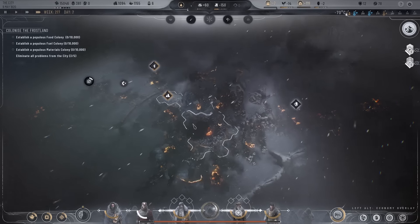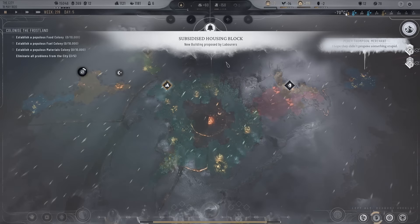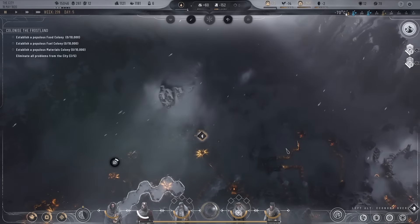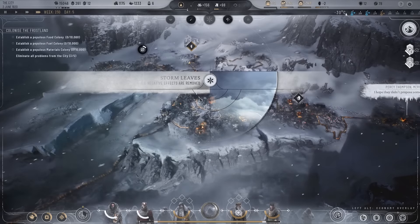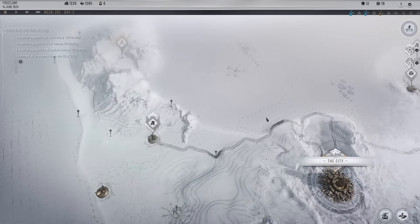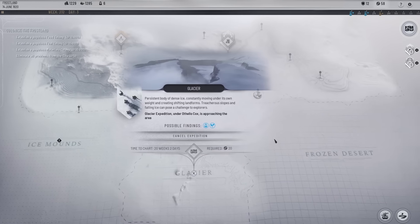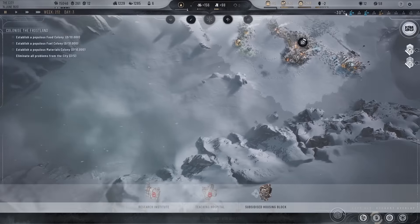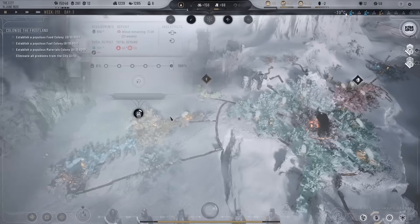Let's do subsidized housing block — that gives us the most capacity, and I want to get as many people into those housing districts as possible. That's done. We're not really looking bad on any front. The whiteout has passed — all negative effects are removed. Let's get back out onto the frost land. Going down this way — many scouts will be injured though. I don't want injuries so I was going to put another survivor's headquarters but we can't.